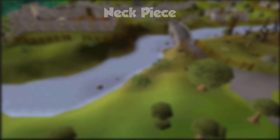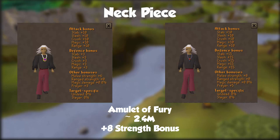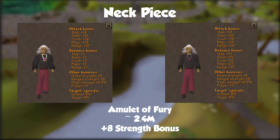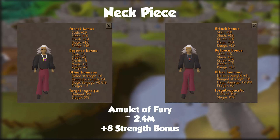Next we want to upgrade our neckpiece and get an amulet of fury, as it's a significant upgrade over the amulet of glory. For about 2.8 mil we get plus 2 strength bonus over the glory as well as defensive bonuses and plus 2 prayer bonus. This necklace is useful in other combat styles too — it's kind of known as the best all-around neckpiece. When you're first upgrading all your gear it's a great thing to buy because it does very well in every single combat style.